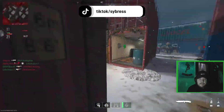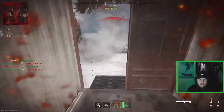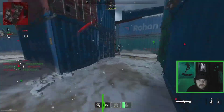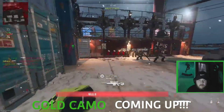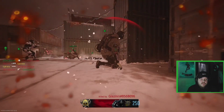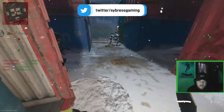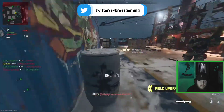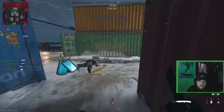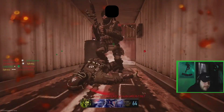We need two kills without dying three more times. There's one. See what kind of kids we're playing now. There we go, there's one — two more, two more and we get gold. Let's go, come on. We're playing like rats, we're playing like rats, but it's okay.